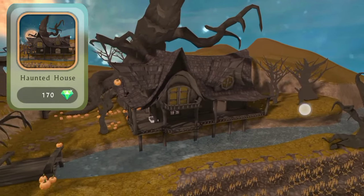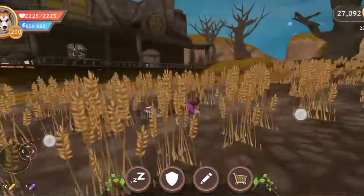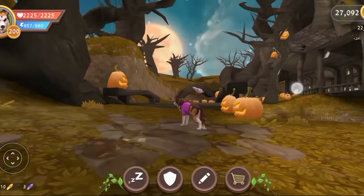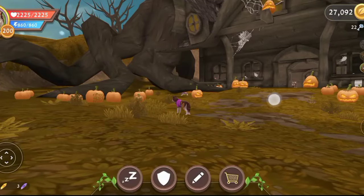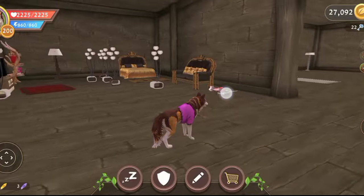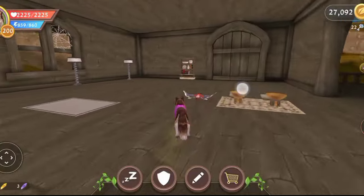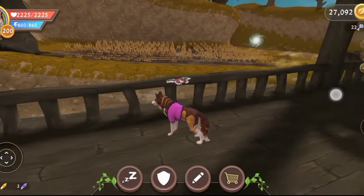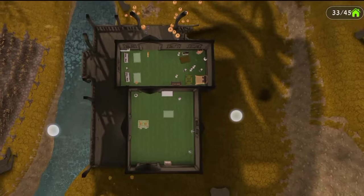Haunted house — priced at 170 gems. This house is perfect for the Halloween season with so many pumpkins and Halloween decorations. Day and night do not change here — it's night only. We can see so many Halloween decorations inside. This is the garden. Let's go inside the house. Inside the house we get two rooms. This is the first room. Let's go to the second room — inside we have good space for den items. You can also access this extra area. We can put 45 house items inside.